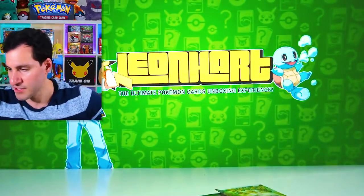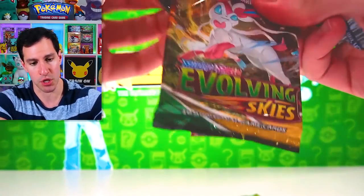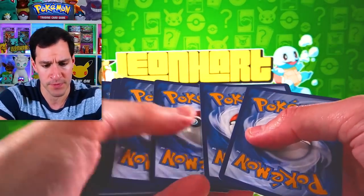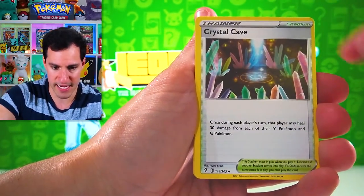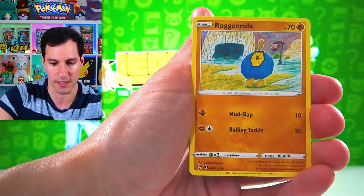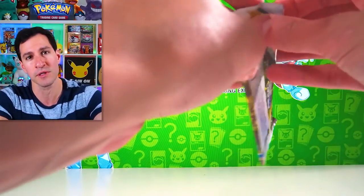We are down to the final two packs of just the tins, plus a very, very special themed box we'll be opening very shortly. We got Braviary, Rogue and Lola. They also announced a new Kingdom Hearts — I'm excited, but not really because I wasn't the biggest fan of the third one, and I think a majority of people weren't.